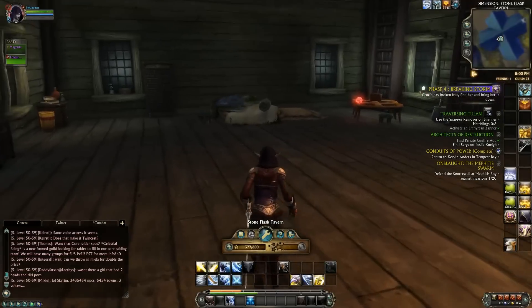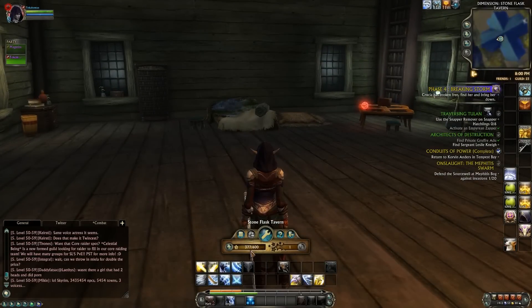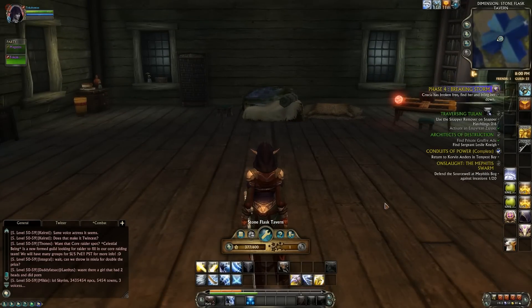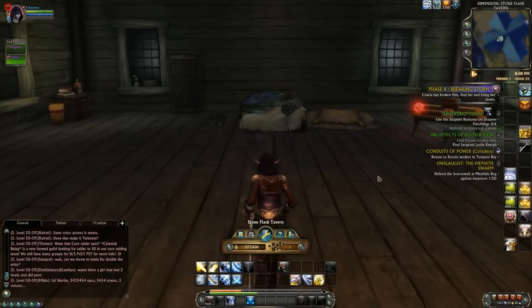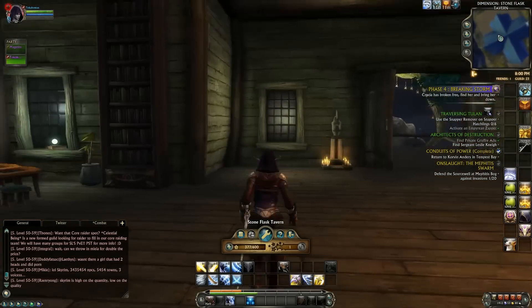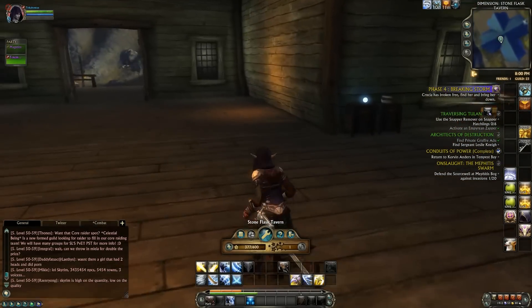This was pretty barren when I started. I've spent several hours on it — you can see on my screen that I've placed 377 items out of 600 items. It is really expensive. My next upgrade to place 800 items is 300 plat. I have 1400 right now, which is pretty dope, but this costs crazy amounts of money. It is definitely a money sink.